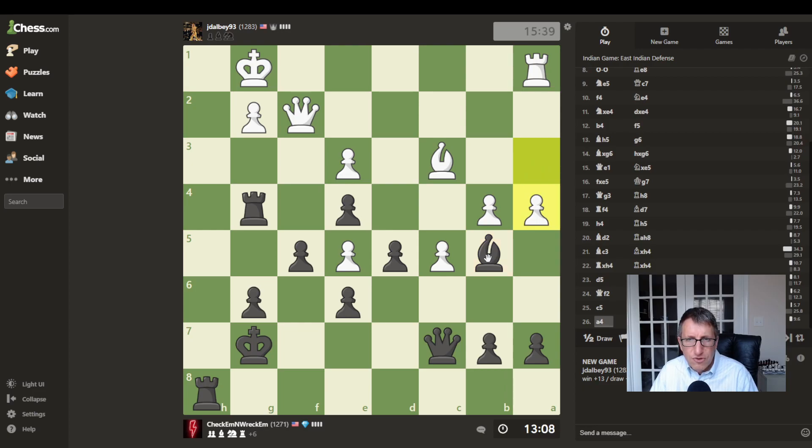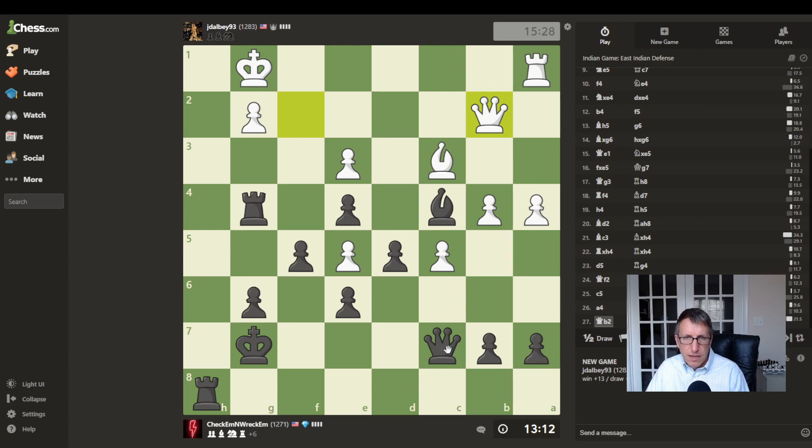Now we can just go right there. What is the best way to jump into his position? I guess to just move my queen up. I'll go there and threaten to move my queen up and start chasing his king around.